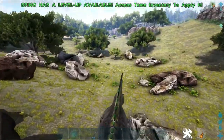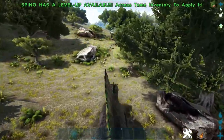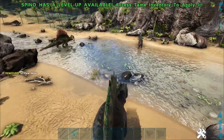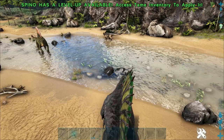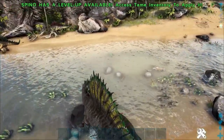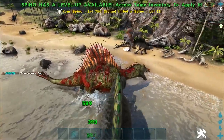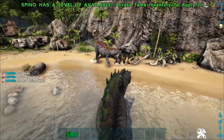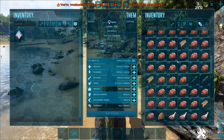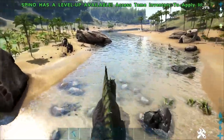Let's head to some water to test the water buff. I just realized the bipedal attack is with the front claws, not even with his teeth. He also has a roar. In the water, there's the water buff — he doesn't even need to be swimming, just in the water. The T-Rex over there is getting wrecked.